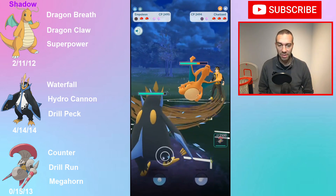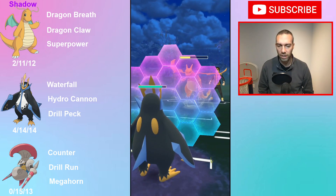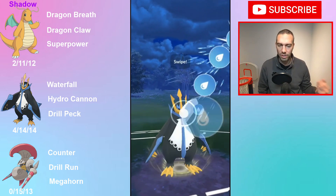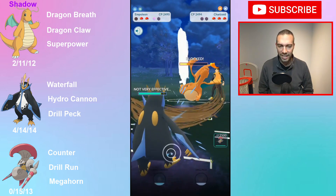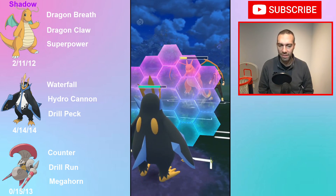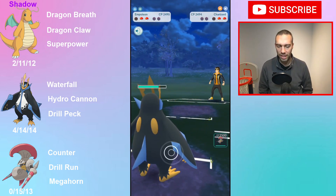Not a great snipe when you have Empoleon coming in. If they throw Blast Burn here I'm gonna shield and just go for the full farm. They bait me with Dragon Claw, so now I gotta throw here because I don't want them to get to a Blast Burn and have to double shield and then have them still remain. So I shield the Blast Burn knowing I can just farm down even shields and come out with energy.